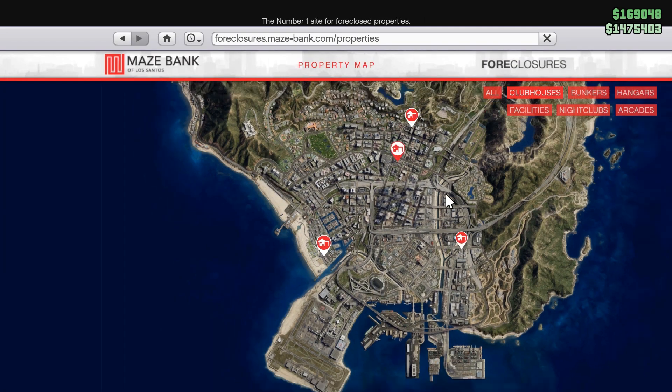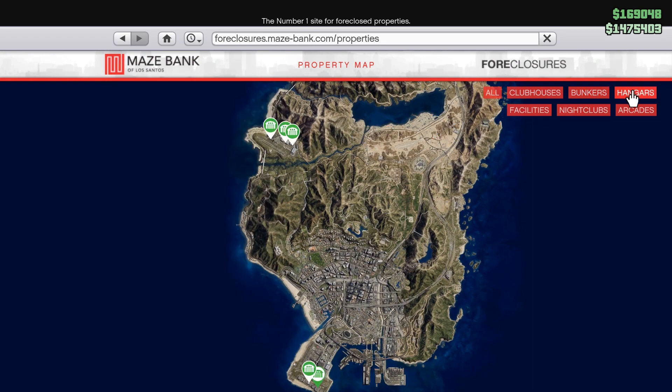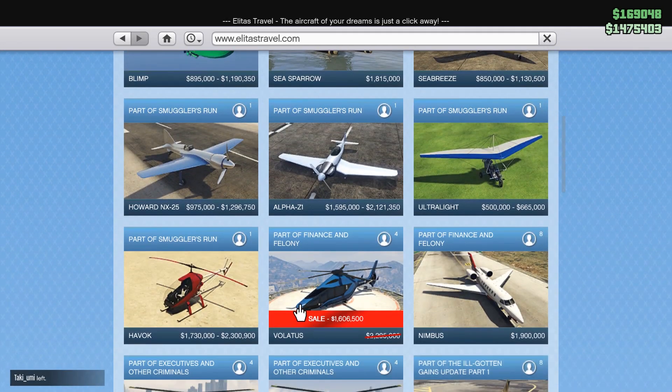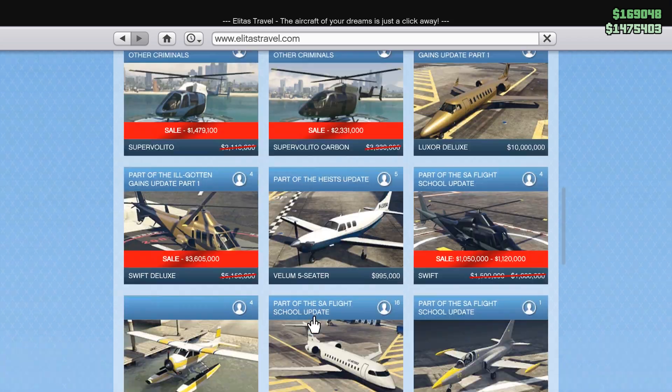As far as properties goes, we don't actually have any. So I'll use this as an opportunity to say, everything's going to be in the description of the video in terms of sales, discounts, Twitch stuff, and what's double or triple money in RP. So if I happen to miss some things, because there are a lot of things to go over this week, I will leave it there. In Elitas Travel, we have the Volitus, the Super Volito, the Swift Deluxe, and the regular Swift.